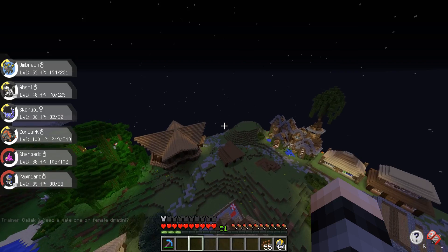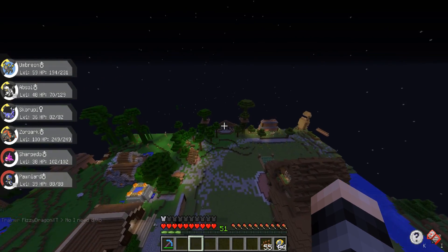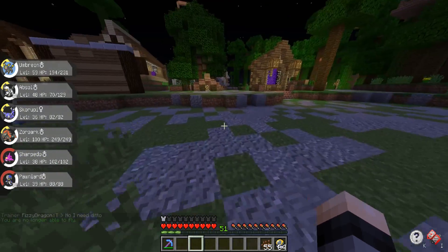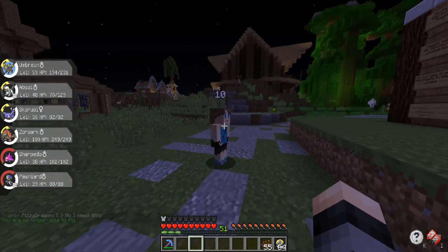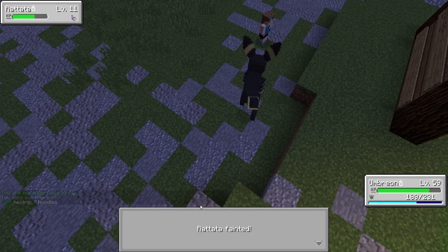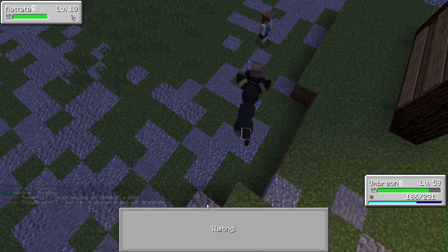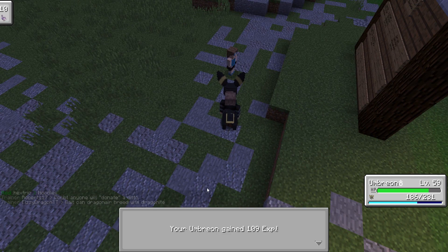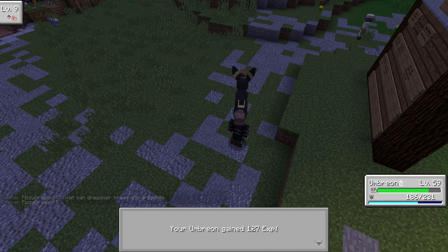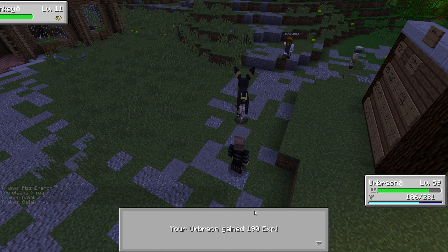I feel like my house is kind of lacking because I haven't done anything with the inside, so we're gonna try to get that done today. We're also probably gonna try to train up a little bit and maybe make some money with some of these trainers. Let's start here with this level 10 trainer - just use bite. I'm not gonna get too much money off this guy, probably around 300 because we didn't use an amulet coin.